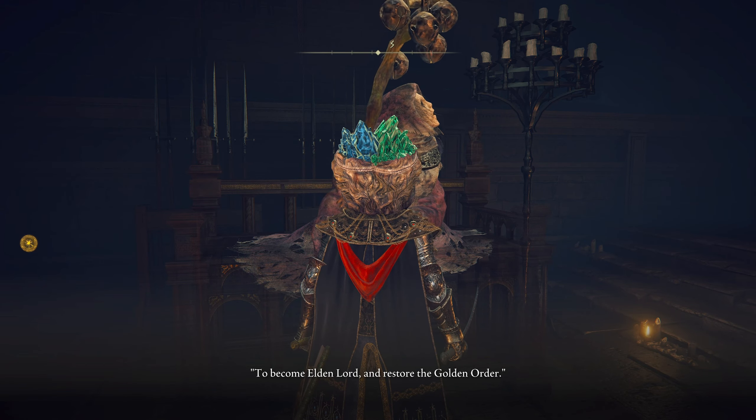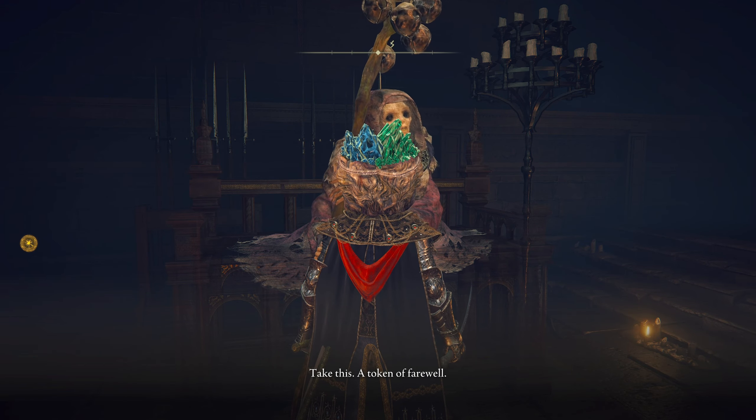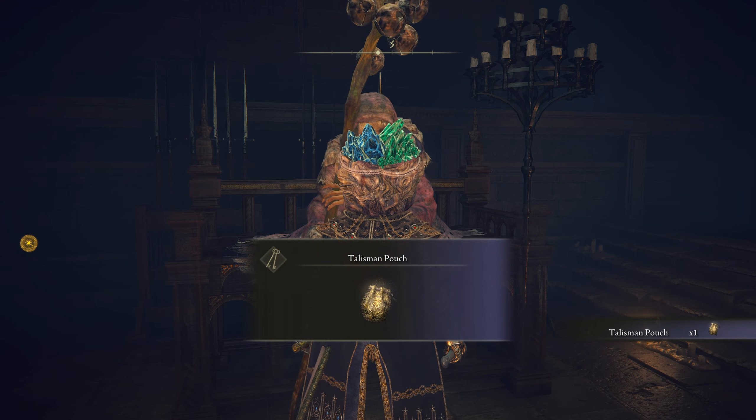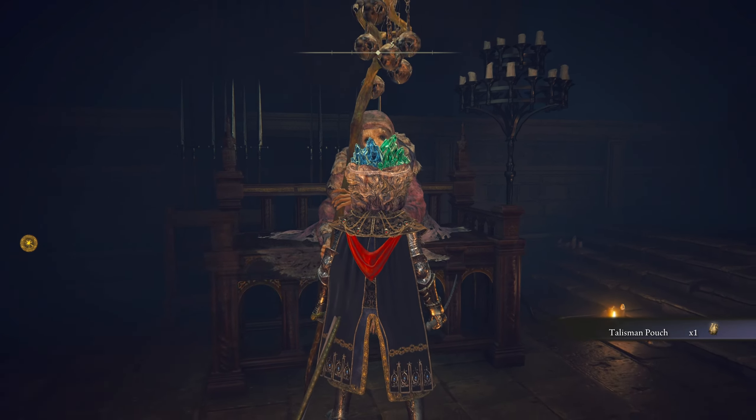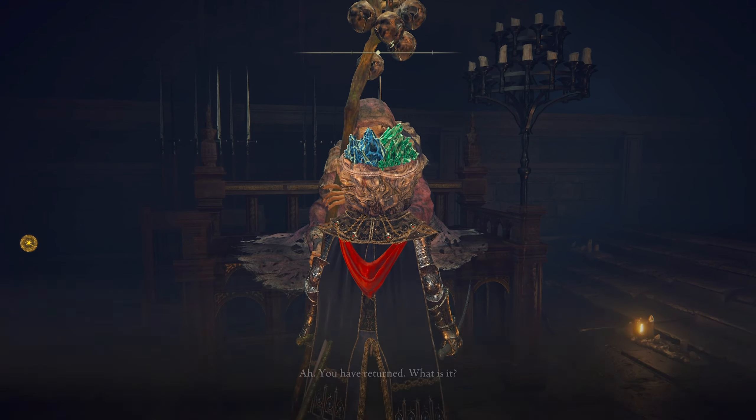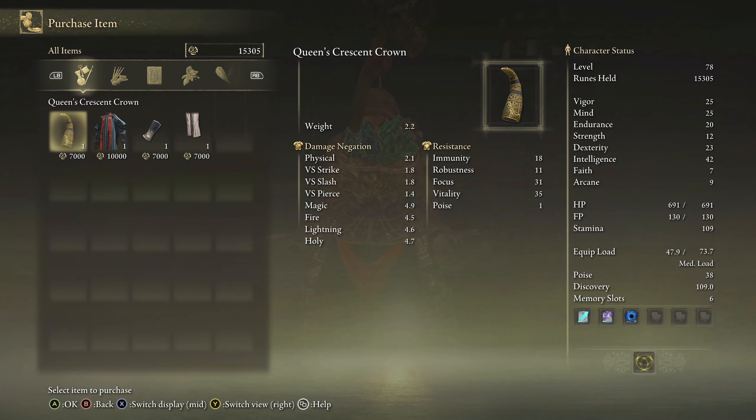She talks for a minute and gives us a talisman pouch, which is cool. Then you go to purchase, and there we go — you can buy the whole set, which is pretty cool.